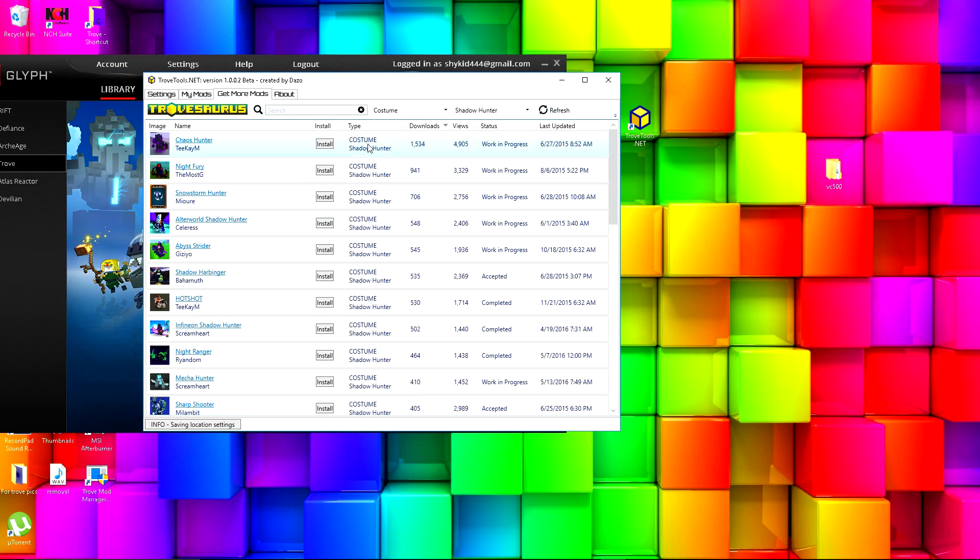It also tells you the type, how many downloads, views, and status — whether it's a work in progress, accepted, or completed. Usually try to look for the completed ones. You can also search, which is really good — I don't think the other tool I was using had this function.